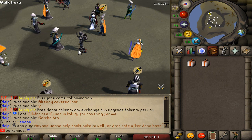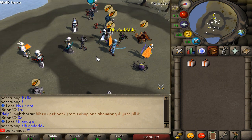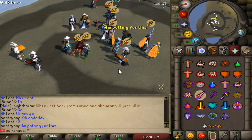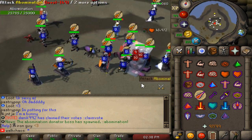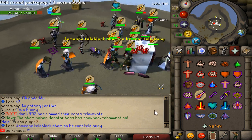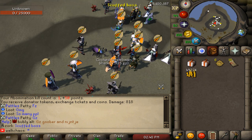Now time for some PVM! First we're killing the Abomination boss, a donator boss. We gather the players, spawn it, and slay it. It drops donator tokens, cash exchange tickets, upgrade tokens, and perk tickets — all for free just by killing it. Look at the amount of people showing up! The boss has a lot of HP but with this many players we're fine. The boss is dead and the loot is absolutely crazy!